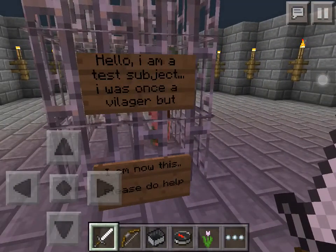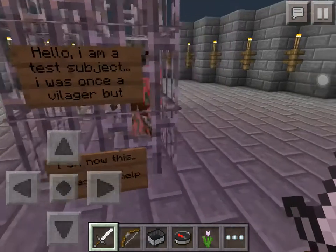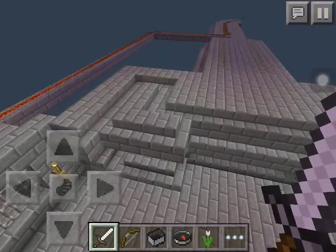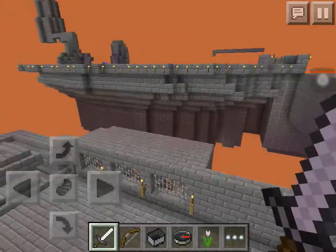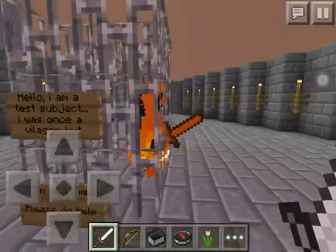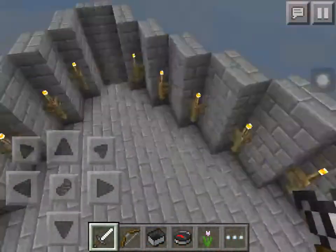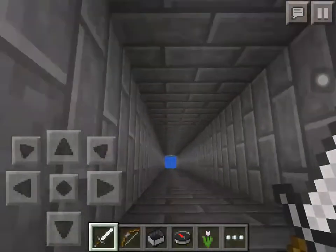Hello, I am a test subject. I was once a villager, but I am now this. Please do help. What if I don't want to help? The question is, where am I supposed to go now? What am I supposed to do? What did I do — did I just kill him or what? I don't know what I'm supposed to do. Oh wait, I'm supposed to go down here, I think. Whee!